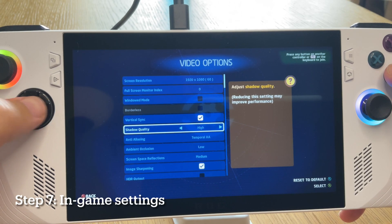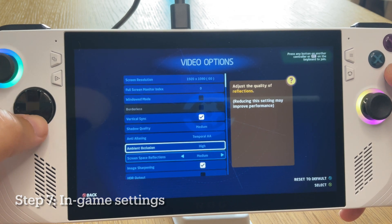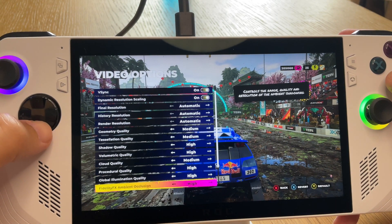The final step seven is simply to tinker with the video settings within each of your favorite games to find the sweet spot that works for you.